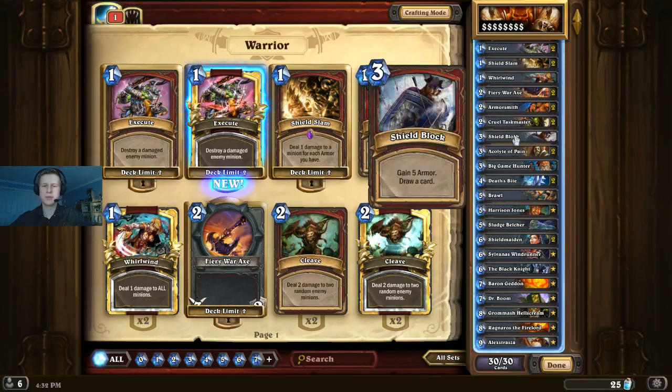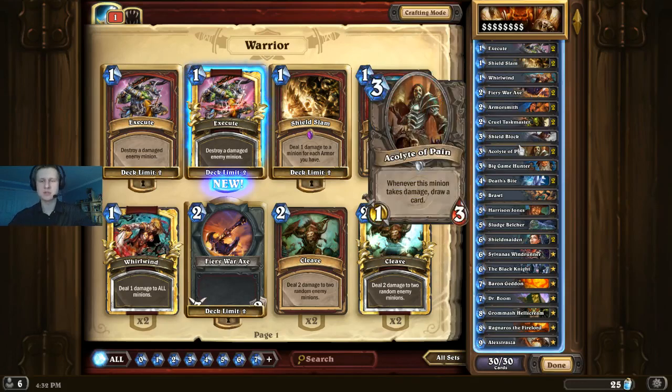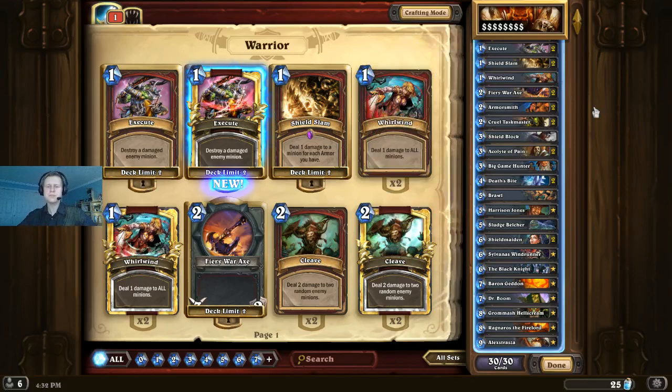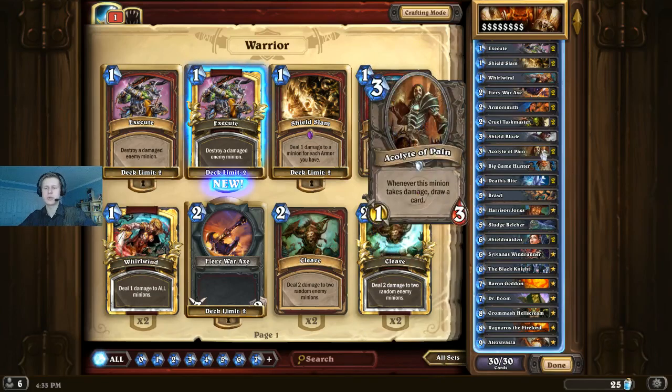We're playing one Shield Block. It's good because it draws us a card and gets us some armor. But with Shield Maiden, you don't really need to gain armor as much, and we don't need the rapid cheap heal as much anymore now that Undertaker's been nerfed, so we're just playing one to filter our draws. Two Acolytes of Pain — very important, especially in control and mid-range matchups. It lets us draw more cards. We can get a few uses out of it ourselves with Whirlwind, Cruel Taskmaster, or Baron Geddon, and hopefully set up situations where our opponent's board gives us even more uses. Helps us fill out our curve at three.